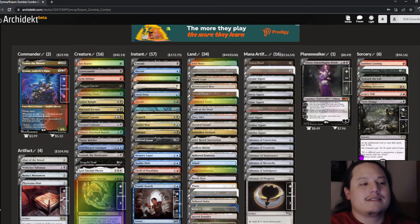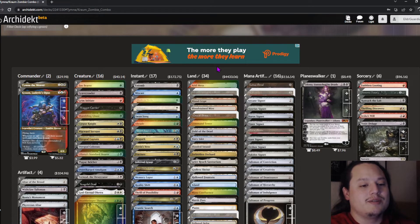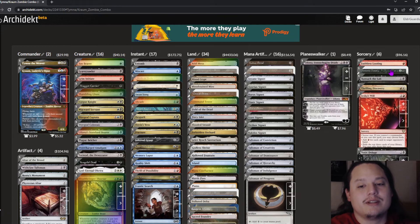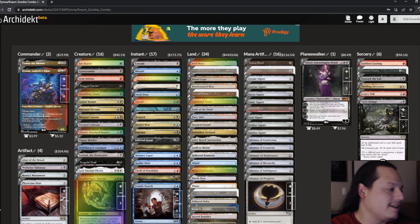That's my Tymna-Chrome zombie combo deck — don't let the price tag fool you. It's fairly easy to put together, especially if you just want to buy the shocks and fetches. I might do a budget build since most of the cost comes from foils and cards like Jeska's Will, Demonic Tutor, and Toxic Deluge. If you want to see a tuned-down version, let me know! Like and subscribe if you want to see more content — I have more decks to cover. Thanks for stopping by!